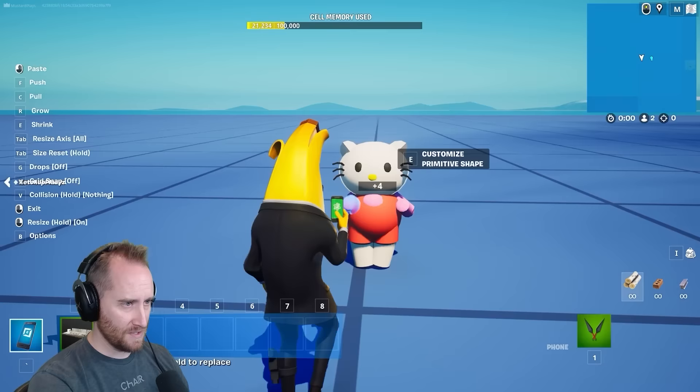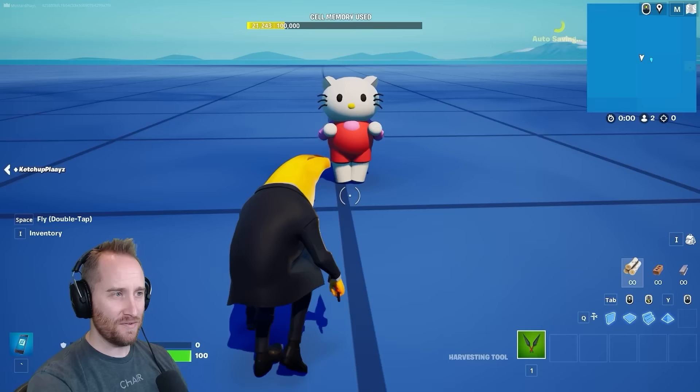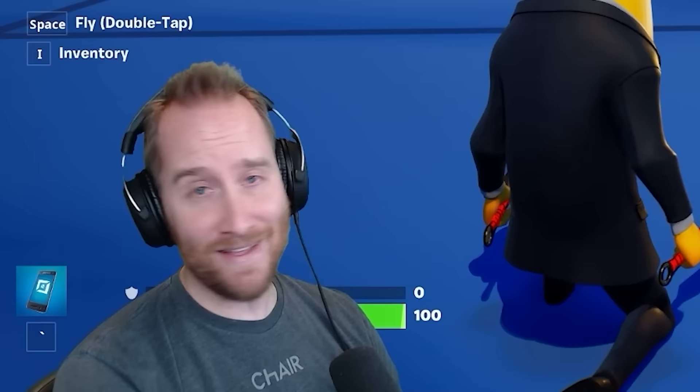Put some hands on her. And there you go — it's Hello Kitty in Fortnite. Not my best sculpture ever, but hey, it'll do from Google Translate.